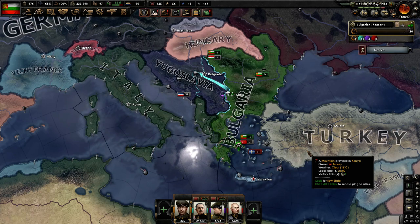Hello and welcome to Efficient Strategy Gaming. Today we're going to be playing Hearts of Iron 4 Bulgaria Battle of the Bosporus on Elite Iron Man mode with historical AI. So let's get into it.